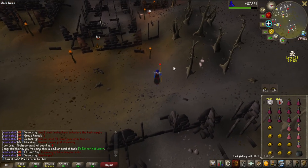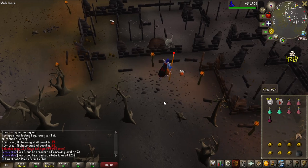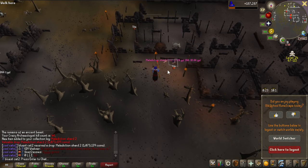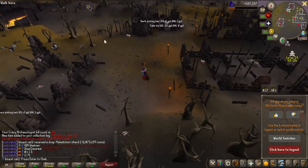Not sure what the medium task was, but hey it's a medium task. Oh my god - I saw the purple text and thought it was one of the shards, but Onyx Bolt Tips is not too bad either. Oh! There we go - that is kill 46: Malediction Shard 2! Let's get out of here right now. That is just before 50 KC as well - beautiful.